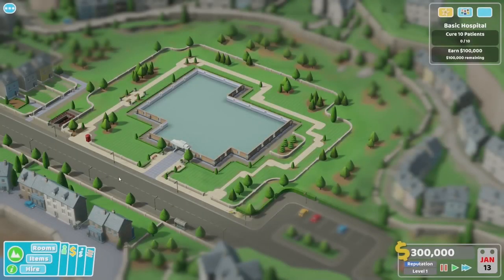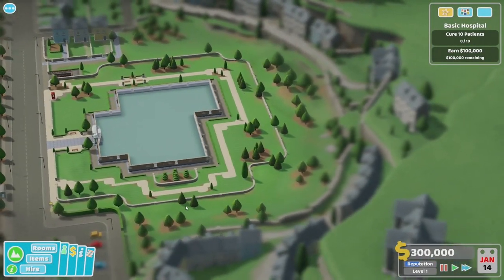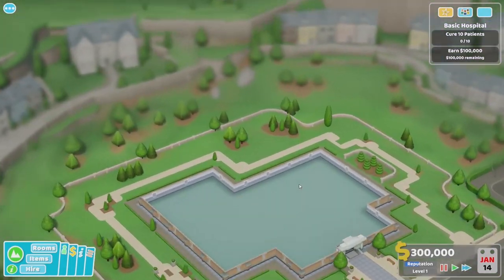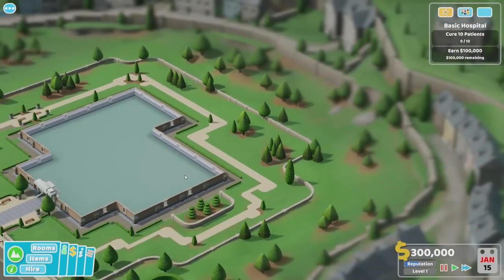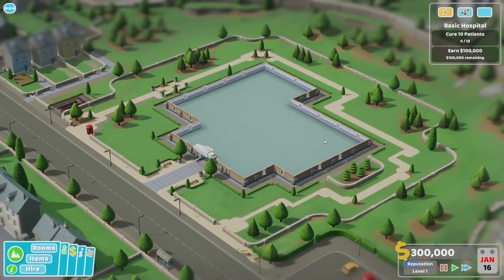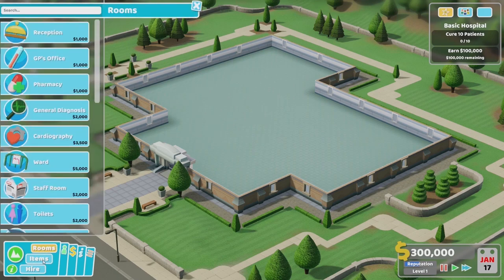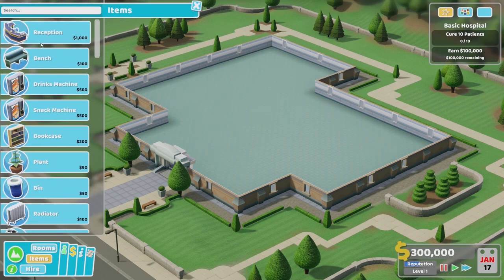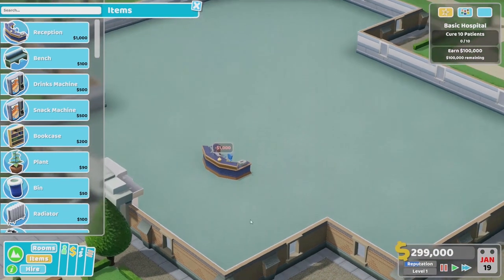So this is the first level of the game, though we've messed things up a bit — it's one of the early levels but with more stuff unlocked than you'd usually have. A lot of what you'll see you're going to need to research or unlock in different ways, like completing objectives and things like that.